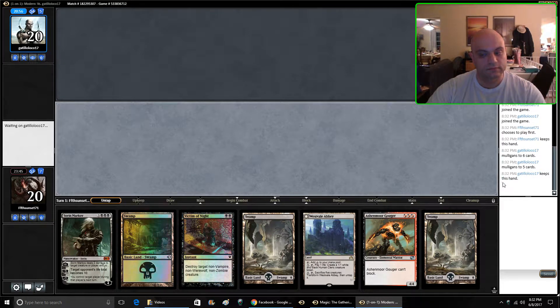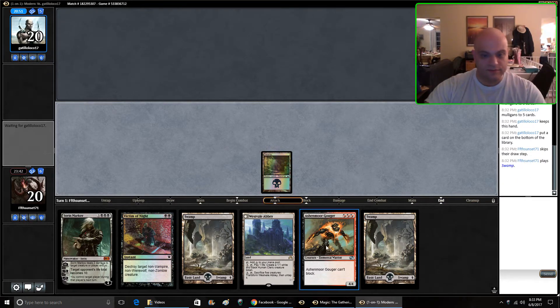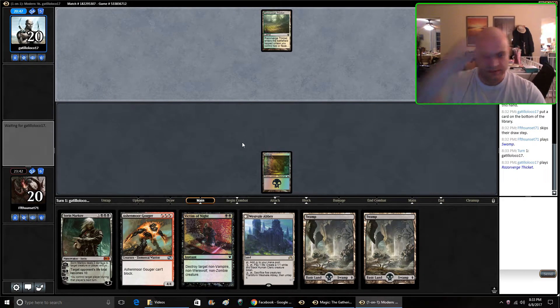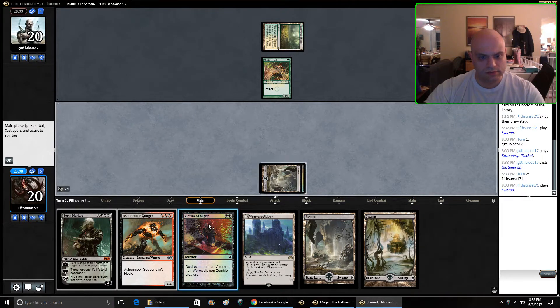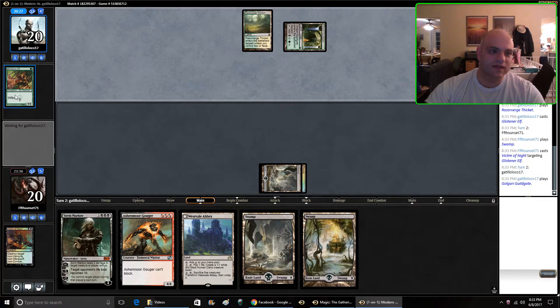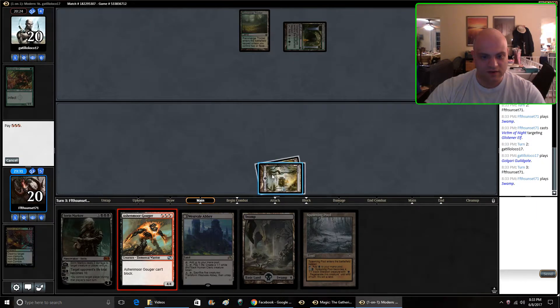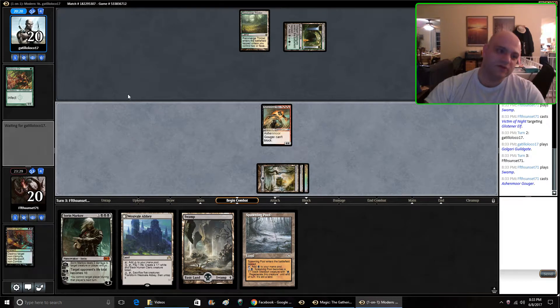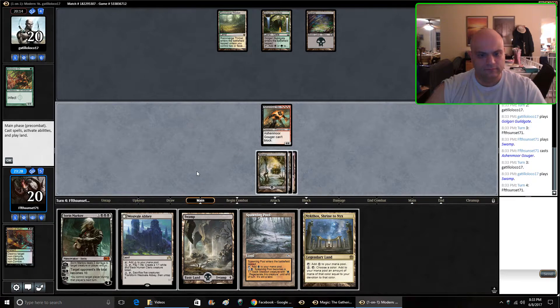Alright, he went down to five — okay, this is a good sign. Five and bottom. It should give us a little bit of time to draw into more removal. Abzan infect, huh. Glistener Elf. We are not gonna mess around — we are gonna just kill that. Whenever I played that deck, it was either you had all pump and just one threat, or vice versa. Not gonna be shy about removing their creatures because generally you're only playing like 12 to 15 creatures in the infect deck, so it should buy us lots of time.